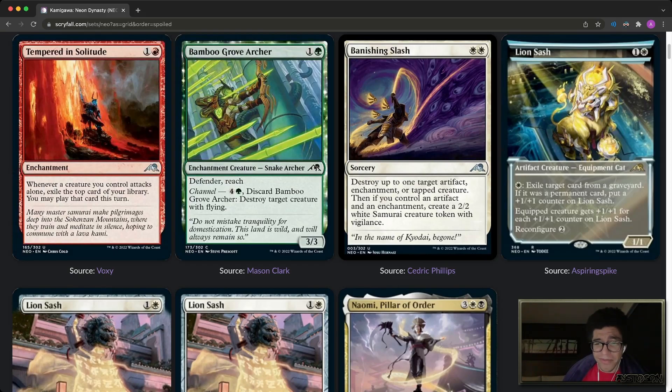We've got Bamboo Grove Archer, which is part of a cycle with a Channel ability that does an on-color effect. It's two mana for a 3/3 defender with reach — pretty thick. It has defender so you're not attacking with it, so it's probably just a channel card. I don't know how often you play channel effects in a constructed format, but it's probably good in limited — destroy a big creature or a flyer. Most flyers won't be as big, but pretty decent.